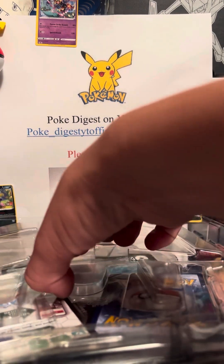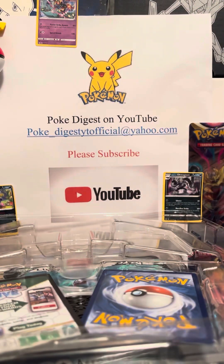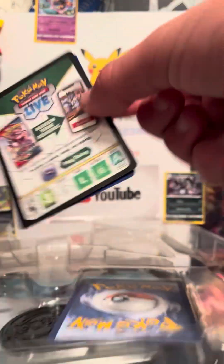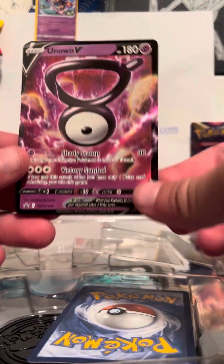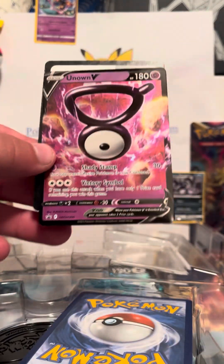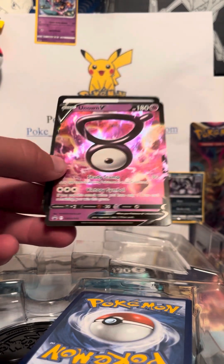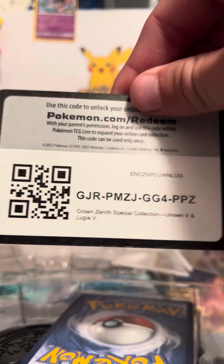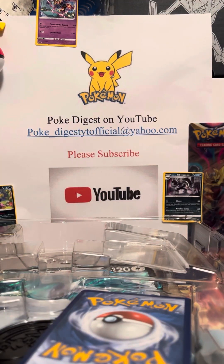All right, we'll take this out. We got the promo card and the code card in here, and the coin. That's the Unknown V right there. I have sleeves right here — let's get the code card, and then we'll get the sleeves.